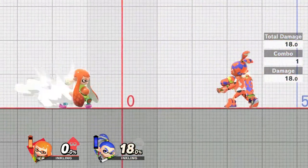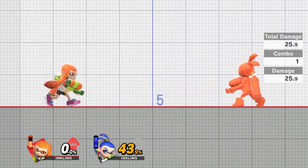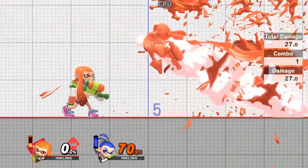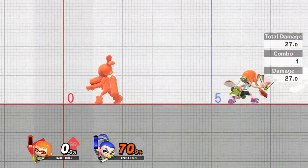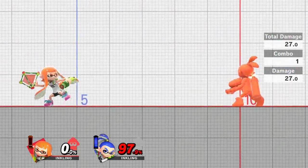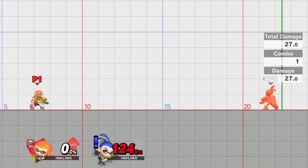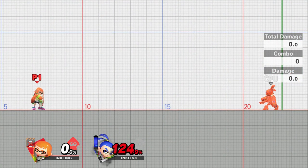Down special hits at 18% initially, and then you can start to hit significantly higher as you start to ink them further — 25.9%, 27%, and then it starts to plateau around that point so you're able to do consistent 27% every single bomb you shoot. With the Inkling, it's important to be constantly inking your opponent because the specials are going to do a lot more damage if the opponent is inked. That's what makes the Inkling so powerful, especially at higher percentages.